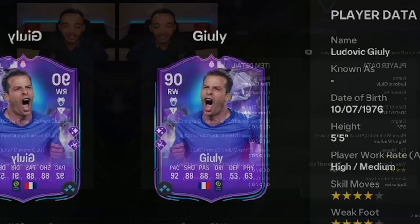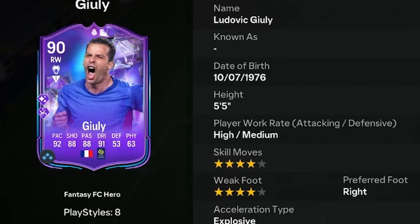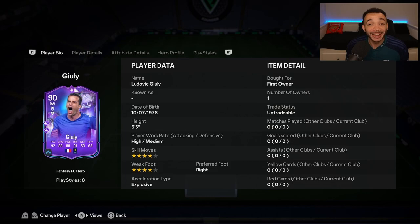Welcome to a player review for 90-rated Fantasy FC Hero Ludovic Julli. He's 5 feet 5 inches tall with a short and normal body type. High-medium work rates, right-footed with a 4-star weak foot and 4-star skill moves. The SBC is coming in at just under 100k. The card can get a plus-two, so it seems like decent value — I'll let you know if it's worth it. Make sure you're subscribed for more reviews.